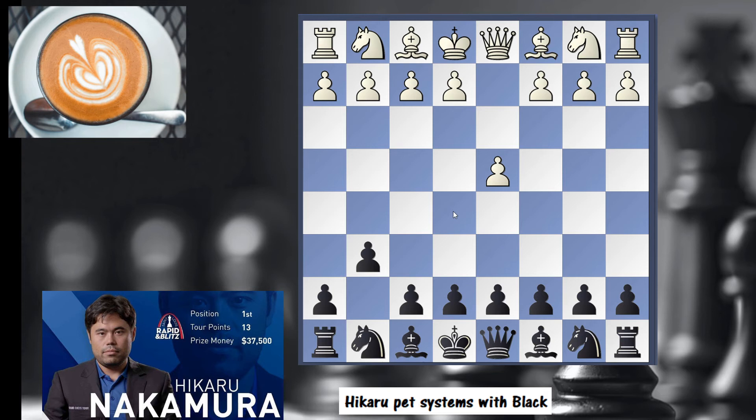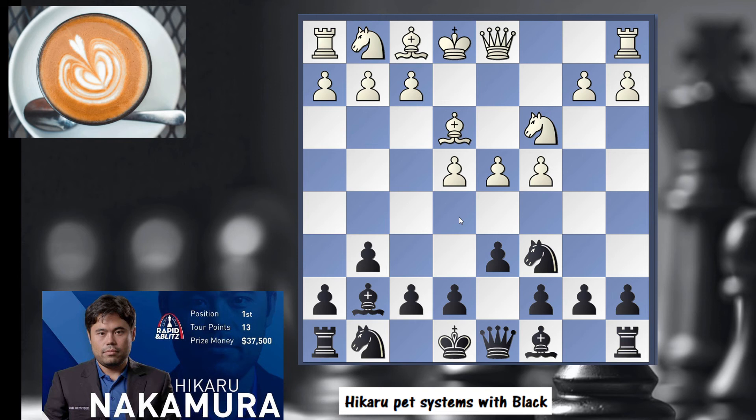Let me show you a third example against 1.d4. Now what happens if instead of playing g3, white simply plays c4, d4, e4 — no g3, no bishop g2 — white controls the center. What is Hikaru's plan? He's going to use a combination of d6, knight c6, and e5. He can start with knight c6, and if you come to d4, he plays c5. In this game white played bishop e3, d6, knight c3. Why knight c3? Because if you try d5, he eats on b2. Then e5 — bishop g7 controlling e5, attacking d4, putting a lot of pressure on the center.